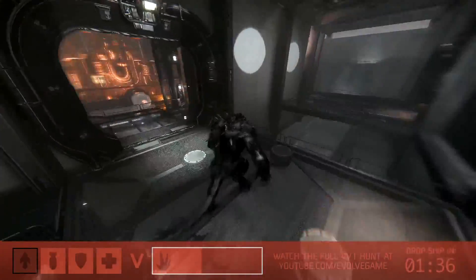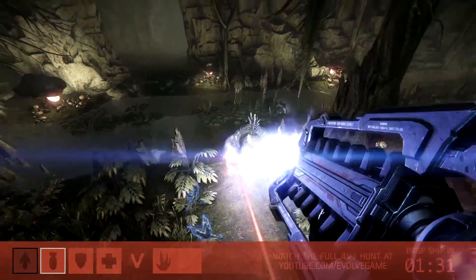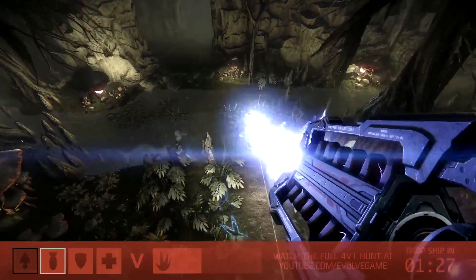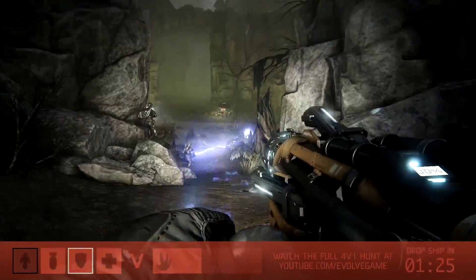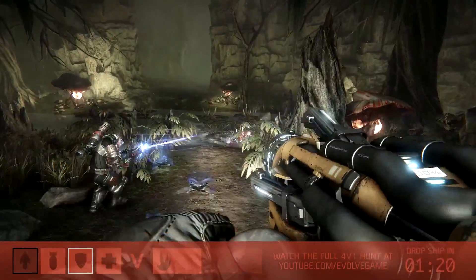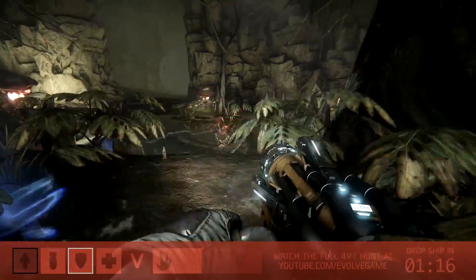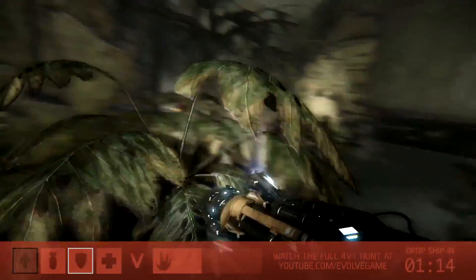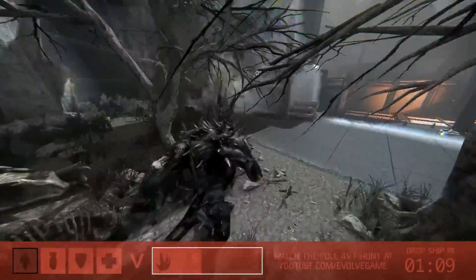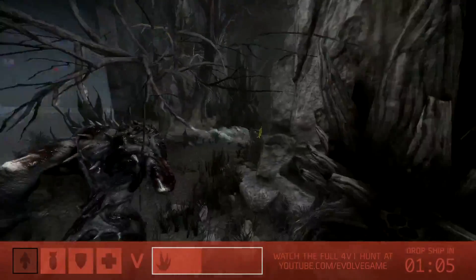Since they're down a man, how does that change their strategy? They definitely want to be a lot more cautious — if Goliath turns to fight them he might be able to pull out the win. So they'll be a little bit more defensive, anticipating where he's going. They're not going to chase him as closely as they normally would — they want to keep a bead on him but not force the fight themselves. They want to wait until Griffin comes back. The problem is they had to stop and deal with that tyrant, otherwise one of them might get snatched.